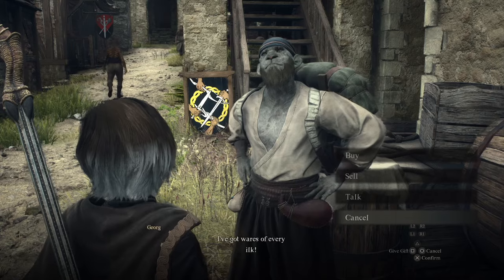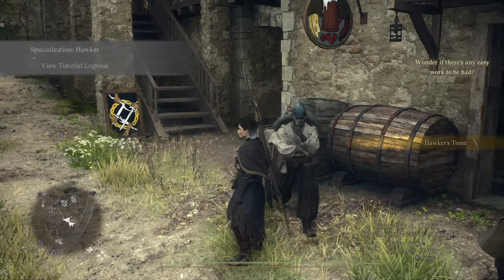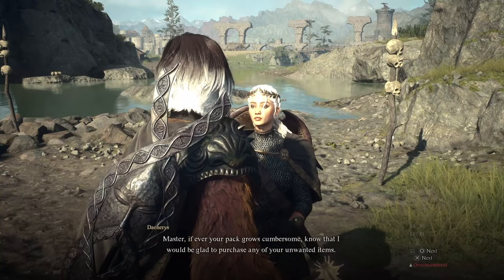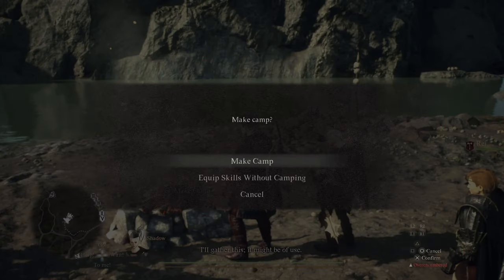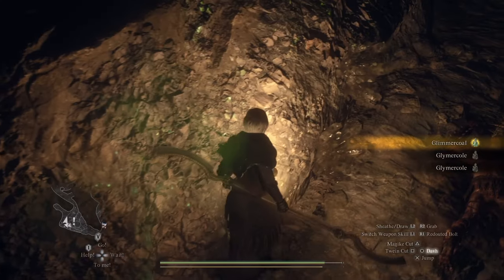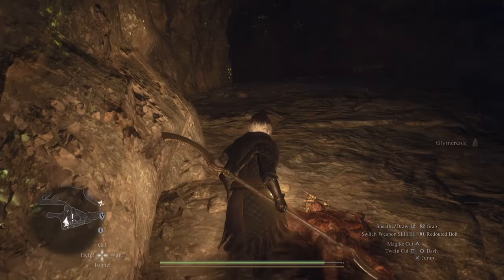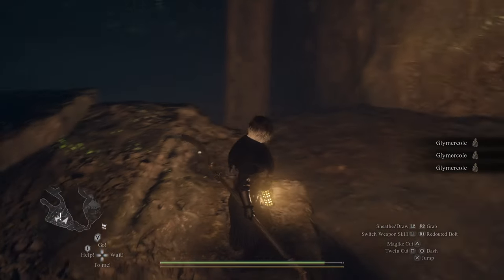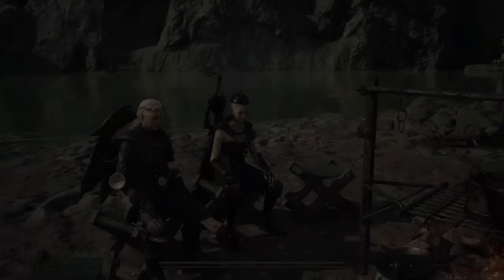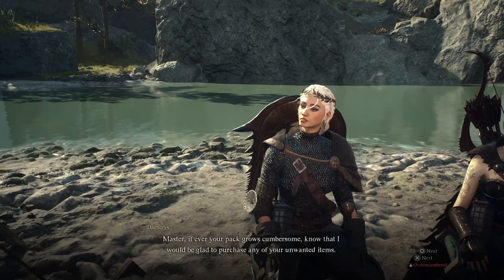Now let's talk about the Hawker's Tomb. The reason you want to get it is to give your pawn the specialization so they can become a merchant. Every time you stand at a campsite or sit at a campfire, you can talk to your pawn and they'll be able to buy items off of you. So if you're going to the money cave over in Battahla and you've been farming a whole bunch of glimmercoal, you can go right over to the nearby campfire, sell all the items right to your pawn, and then go right back into the cave.